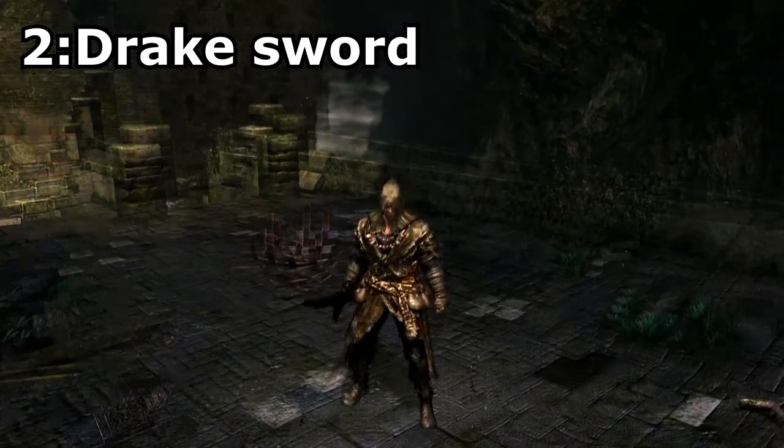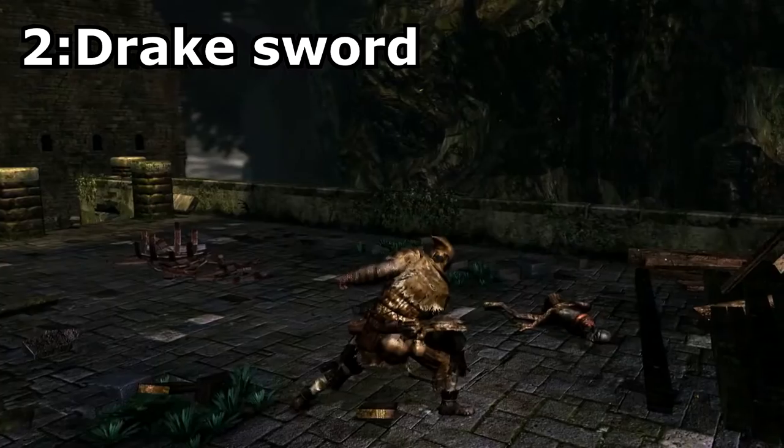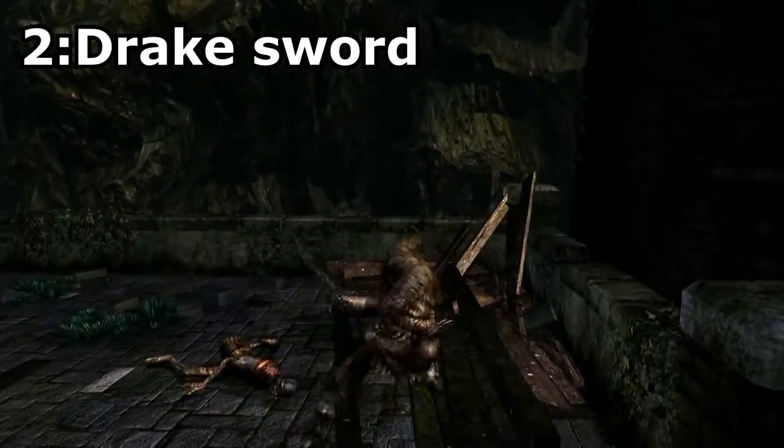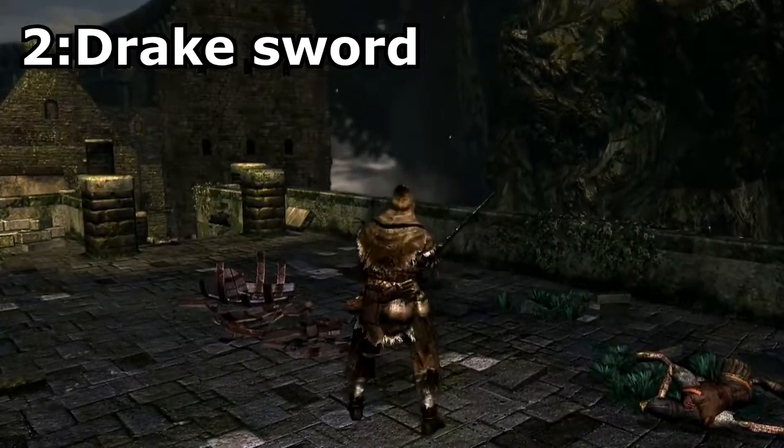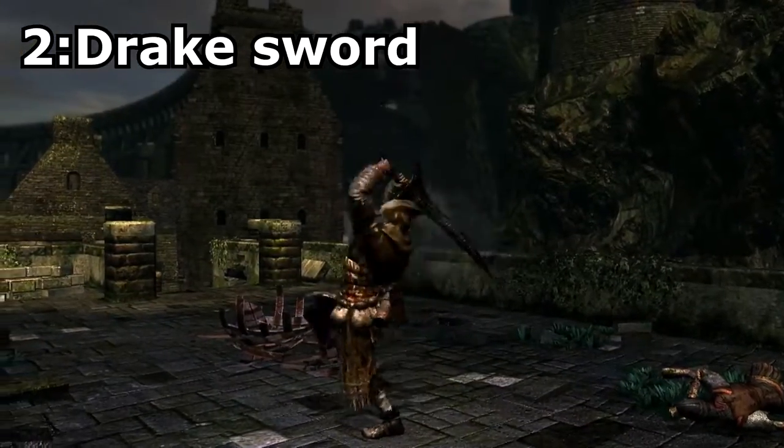Drake Sword. This sword can be acquired by cutting off the tail of the Red Drake. I chose this sword because of its incredible looks and unique special ability, which allows the user to create a shockwave when you do a two-handed strong attack.